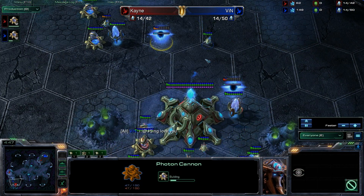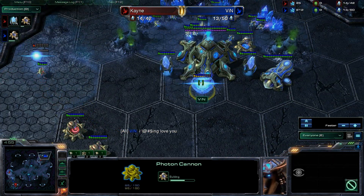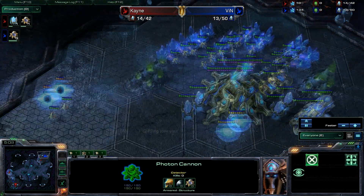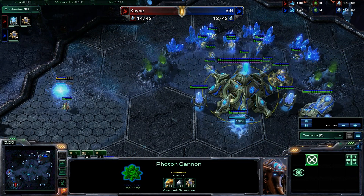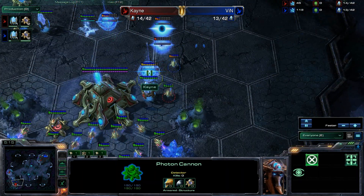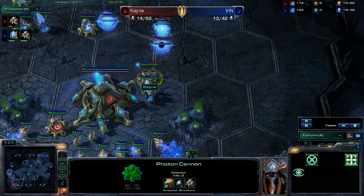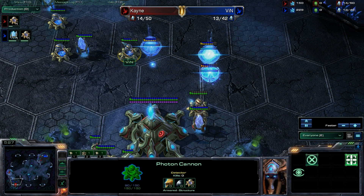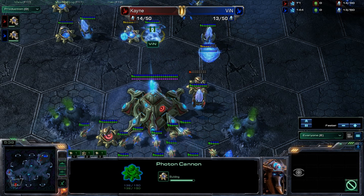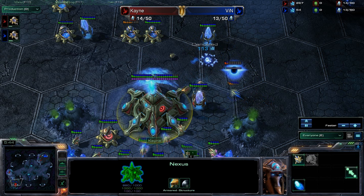It looks like the photon cannon has gone down first for Vin, and that is amazingly important. Vin says he freaking loves it. This photon cannon will be able to maintain almost 360-degree protection of the main base. The only extra photon cannon he needs will be right here, and then it will be positionally secure. It looks like he is going for the full surround on Kane's base. This photon cannon is going to come up and he is going to be able to range that other one. That's a little bit sketchy for Kane as this encroachment is now coming down — and it's coming down hard.